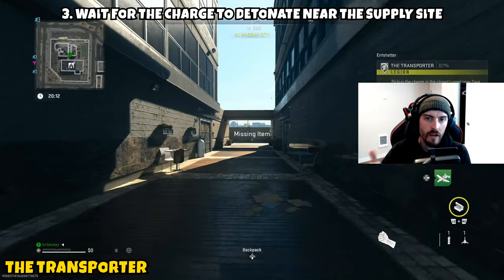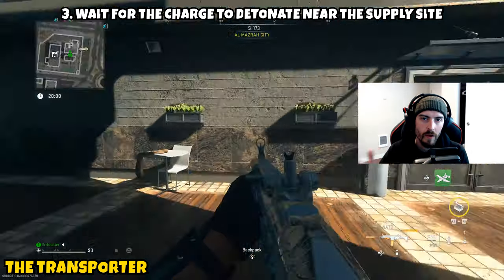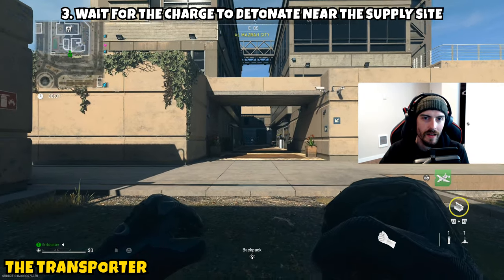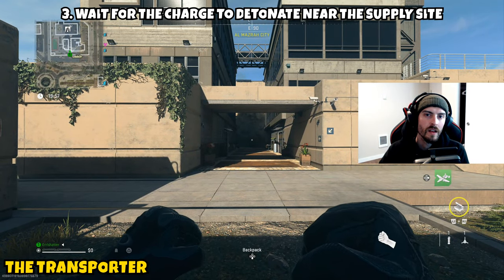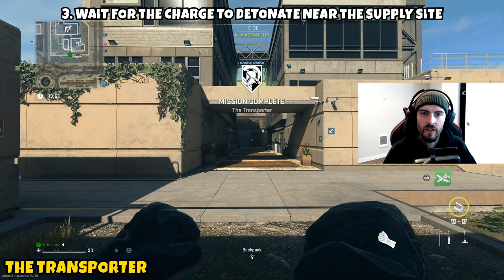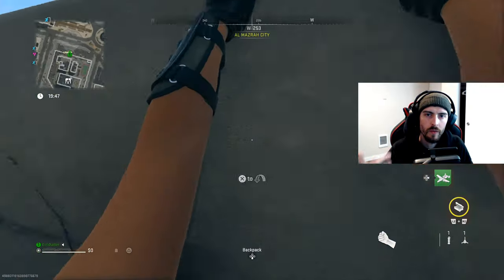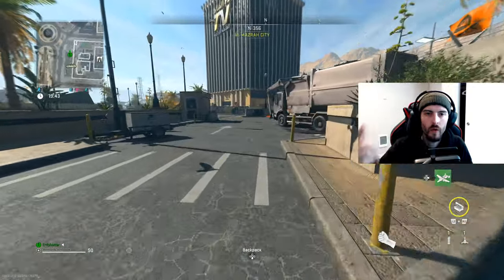Part three simply asks us to wait for the charge to detonate near the supply site. There's a five-minute window the bomb is active, and it will explode at the 20-minute mark of the match. Get the bomb down as quickly as possible — you probably won't have much time left after planting, maybe 20 to 30 seconds to wait. Once that 20-minute mark hits, the bomb detonates, the mission is complete, wrapping up tier 3 of the Legion faction and unlocking tier 4.